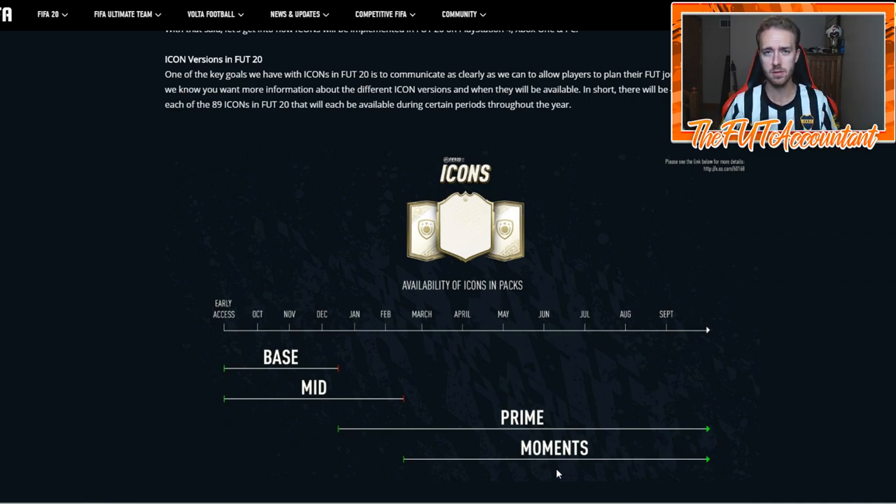This graph is a little bit misleading because it makes the prime and moments icons look like they're out for a long time, but they're really not. The primes are out by mid-December around Team of the Year, which is cool, but we're used to those being impactful all year long. The moments cards are basically going to release at the same time as last year — late February — when the game is already heading into Team of the Season.